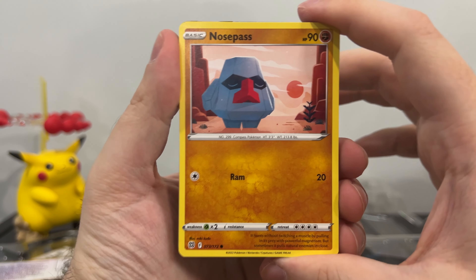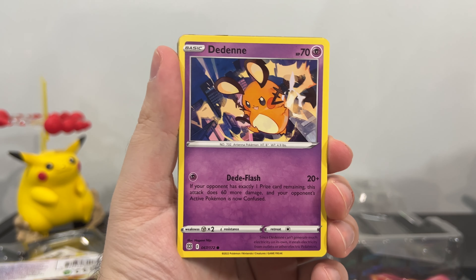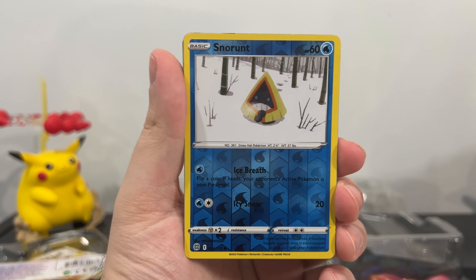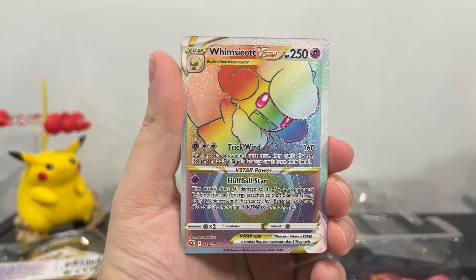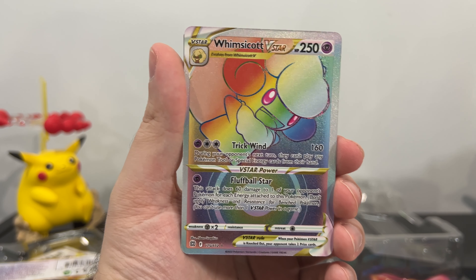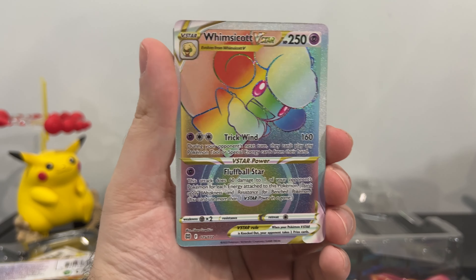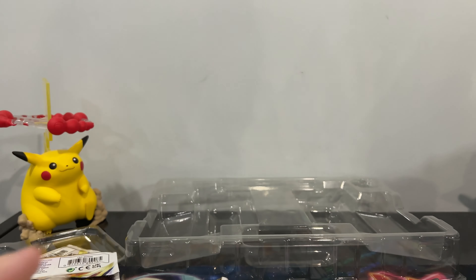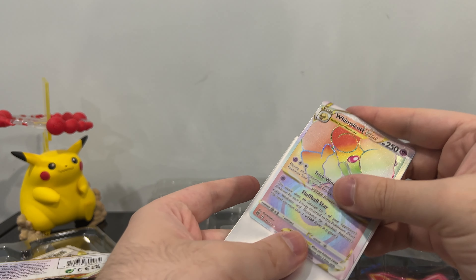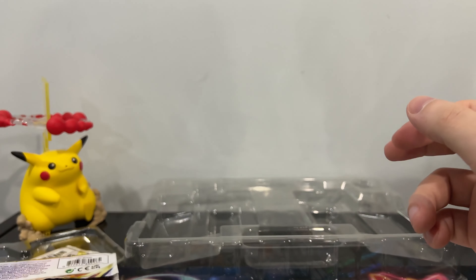Here we go. Nosepass. Snorunt. Klang. Dondozo — I like this Pokemon. Cubchoo. Reverse Holo of a Snorunt — I hate when we get duplicates like this, but... okay, okay. All right, we have this card, but we don't have the rainbow version of this card. I'm happy, it was worth it. I'm content. Very — ooh, look at that glisten! Oh my god. Where's the sleeve? Sleeve it immediately, forget the rest of them. Sleeve it immediately! Oh my goodness, it's so beautiful, it's so rainbow. We love it. I don't pull a lot of rainbow cards, so whenever we can get one, your boy is happy. Great pull. Love it.